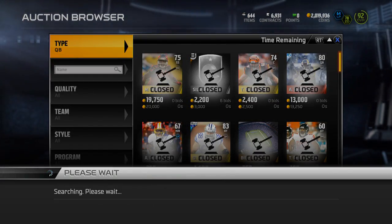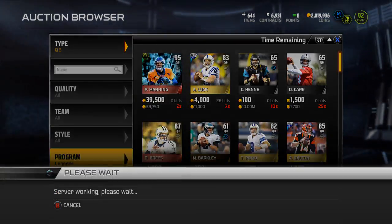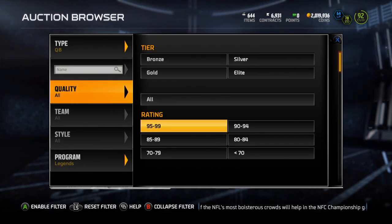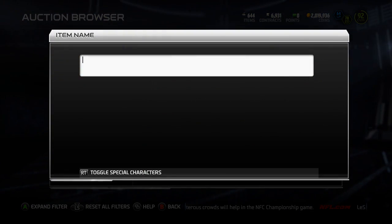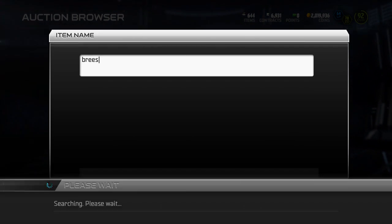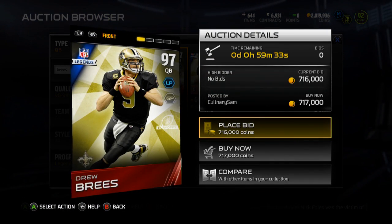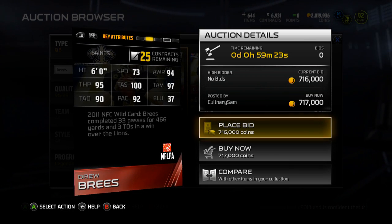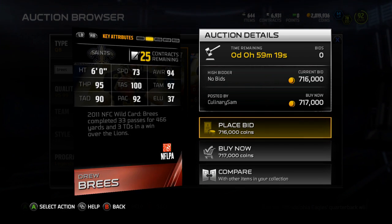I'll be covering the Team of the Year stuff in another video. Let's check and see if Easy Breezy is on the auction block. Searching 95 to 99 overall — there's one up for 748k. He must have had to pull those collectibles, because Breezy is cheap compared to doing his collection. He does have 100 throw accuracy short and 73 speed — not terrible.